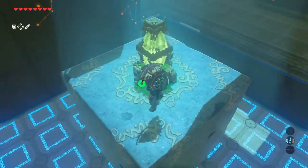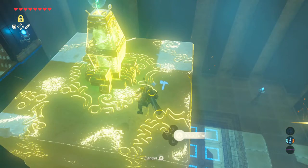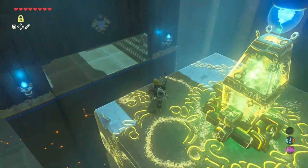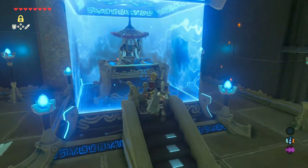Once the floor hits the gigantic box once again, it'll nearly hit the ceiling. At that time, you'll notice the green electrical connector on the top of the box will be close enough to the ceiling's electrical connector. You need to use stasis to freeze the box. Once you do, the door will open and you can glide your way to complete this shrine.